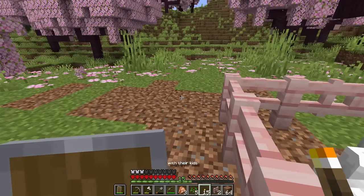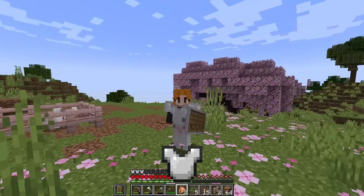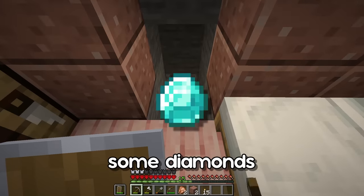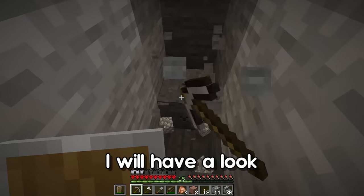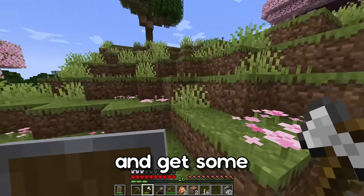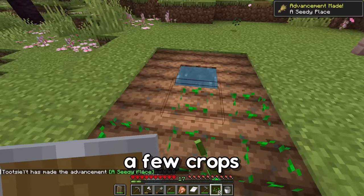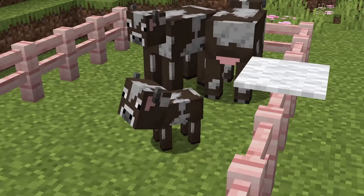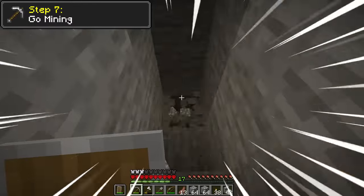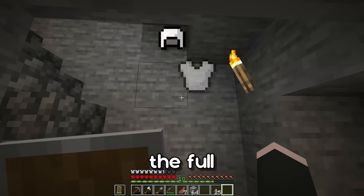I'm gonna leave George and Louis with their kids and go caving again — for the moment I only have a chest plate and I'd like the entire armor. I'm going to start a mine because I'd like to get some diamonds, but if I find caves I'll look for more iron. Right before going in the mines I noticed I don't have a lot of food, so I'm going out to get some quickly. And there we have it — the full iron armor.